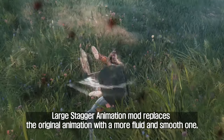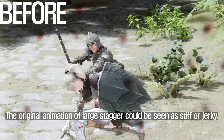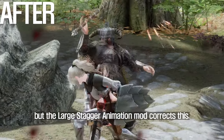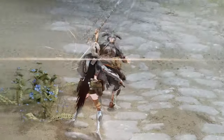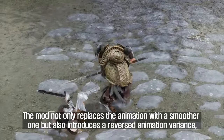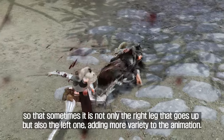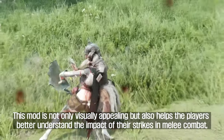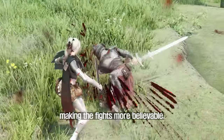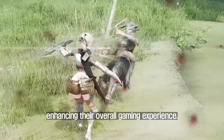The sixth mod I'll introduce you to is Large Stagger Animation. This mod replaces the original stagger animation with a more fluid and smooth one, making fights more immersive. The original large stagger animation could appear stiff or jerky, but this mod corrects that. It also introduces a reversed animation variance so that sometimes the left leg goes up instead of only the right one, adding more variety. This improved animation helps players better understand the impact of their strikes in melee combat, making fights more believable.